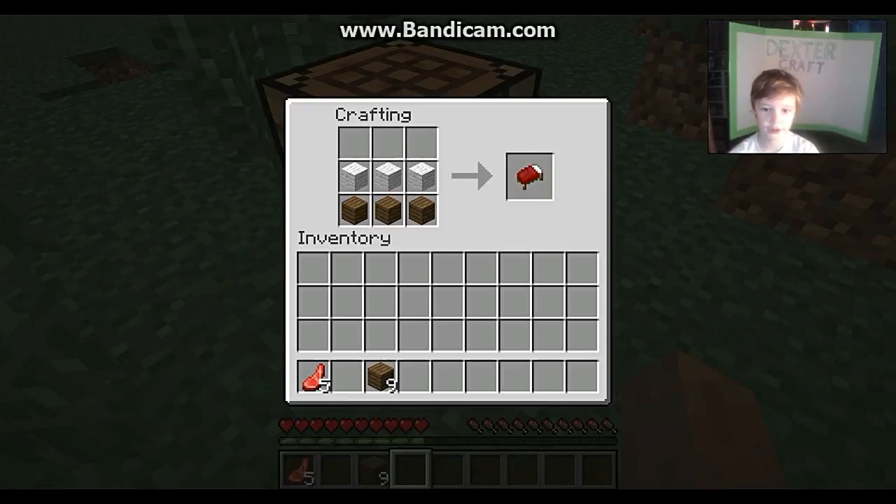Put three wood on the bottom like this, and then put one right here, one right here, and one right here — and it makes a bed. Then you make some sticks just like this.